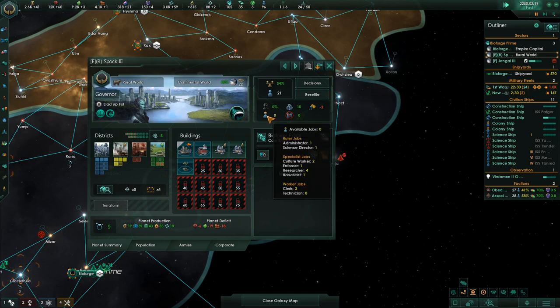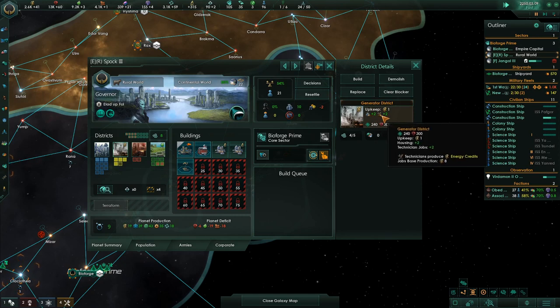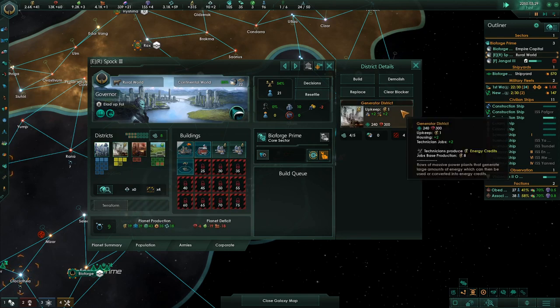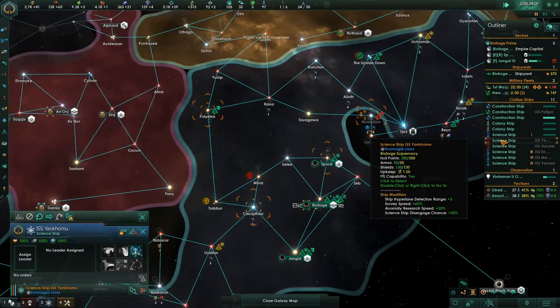What do I have for people here? Clerks, technicians, administrators — I have no more jobs available. I should probably get the next job available. This building provides one clerk job, and this other one provides two technician jobs plus two houses. Let's start one of those from the next group of people.